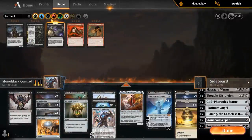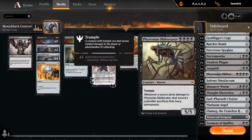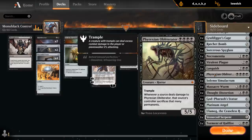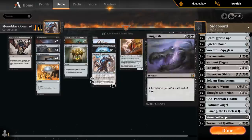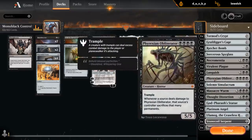So what am I cutting for Torment of Hailfire? Probably not one of the artifacts, so maybe Thought Distortion. Maybe the Phyrexian Obliterator — although it's kind of my pet card. Although I don't recommend it as an actual pet. Let's maybe cut the Obliterator.